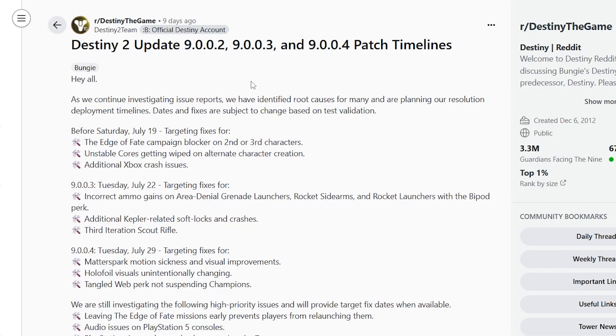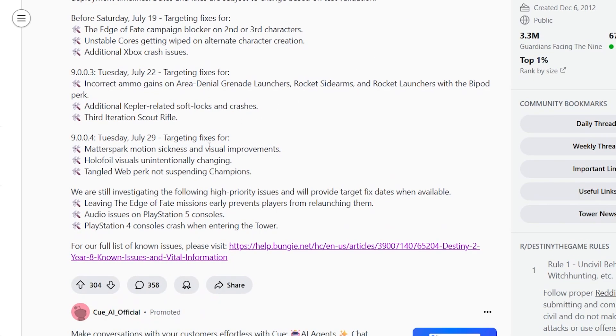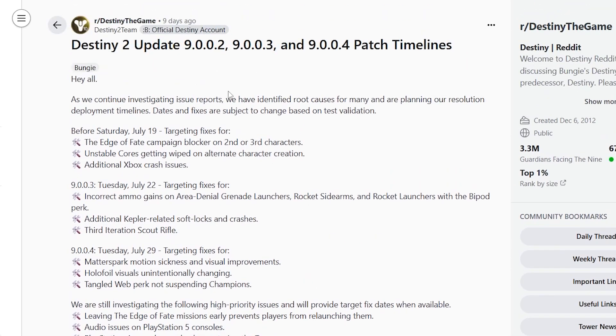The good news is that the developers of Destiny 2 are aware of this issue. If you go to the Destiny the Game subreddit, they've already listed it on the patch timelines. As you can see here: 'PlayStation 4 consoles crash when entering the Tower — we are still investigating the following high priority issues and will provide target fix dates when available.' I'll leave this page in the description of this video.